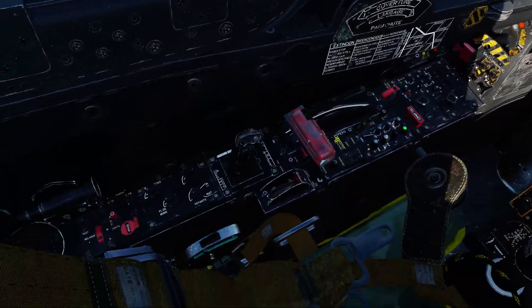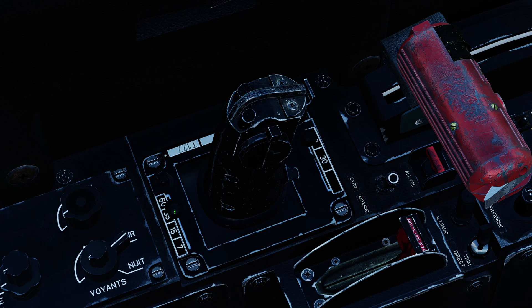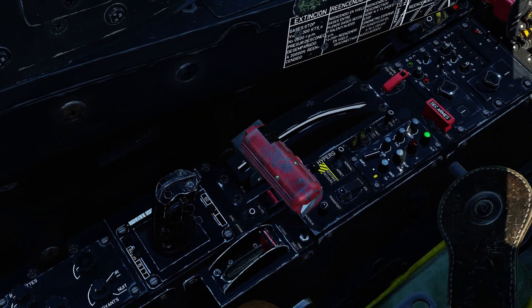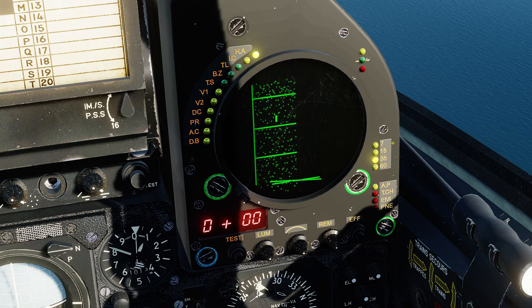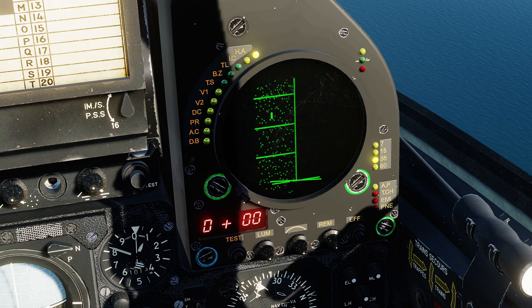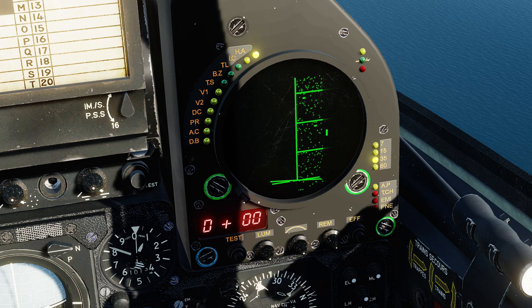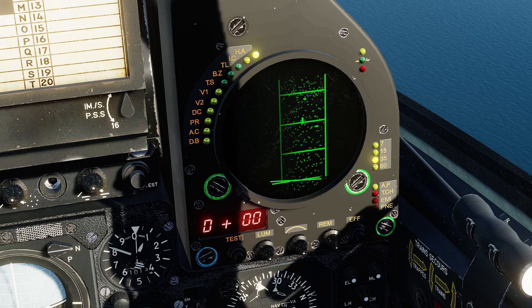Further controls for the radar are found down on the left-hand side — this is the radar control stick. Here we can see the control for the currently selected range; I recommend mapping this. You can also adjust the scan volume to either 60 degrees or 30 degrees — that's probably also a good one to map. Note that when you're in the 30-degree mode, it will actually follow the Alidade. The Alidade is this cursor, so as you move the Alidade about, the 30-degree scan volume will move with the cursor, giving you a much faster refresh.